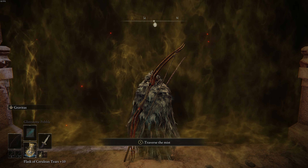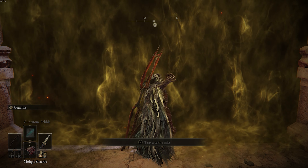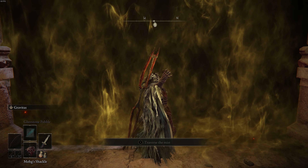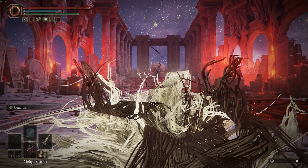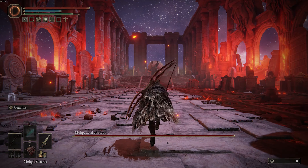Now, what you want to do is equip the shackle. Use that bad boy three times — one, two, three. And for whatever reason, you traverse the mist and this poor bastard is just helpless. He's stunned in his glory and you can just run up to him and just kind of smack the shit out of him.